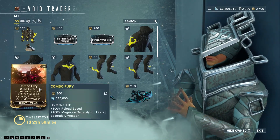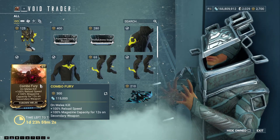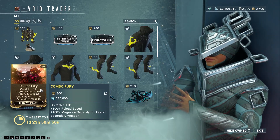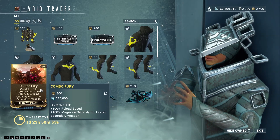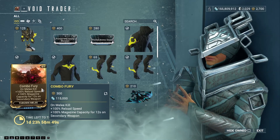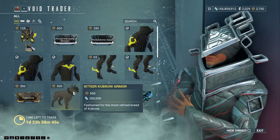Combo Fury, for throwable melees. On melee kill: 100% reload speed and 100% magazine capacity for 12 seconds on secondary weapons. In case you didn't know, if you have a throwing weapon, you can literally have a single-wielding secondary — but not all of them work for this, just most of them.